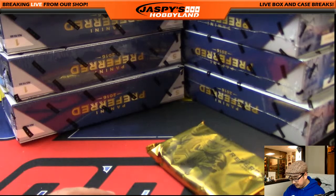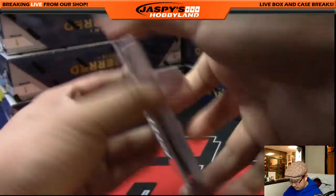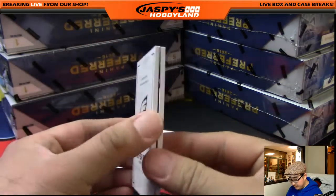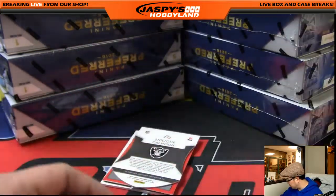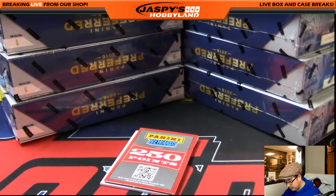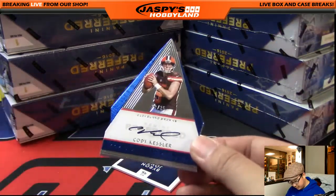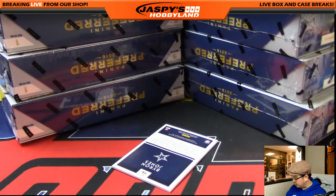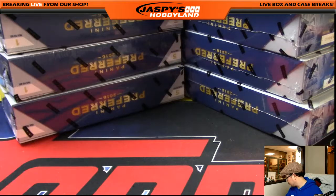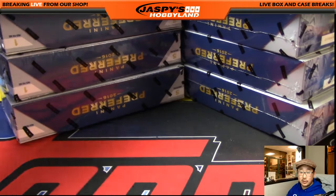You don't see Doug Flutie autos very often. Out of 199: Carson Wentz/Jordan Matthews book. Shaliet Calhoun out of 199 — that's your rookie color guard die cut autograph. Points card. Cody Kessler to 35 and Byron Jones is your silhouettes auto. That's one, two, three, four, and five. So far so good, we're on track.